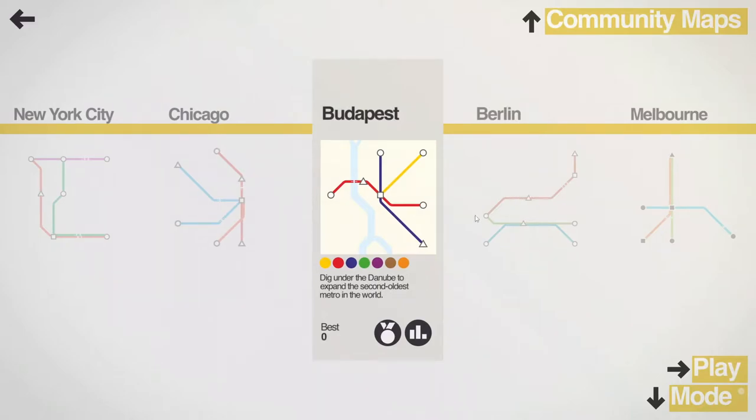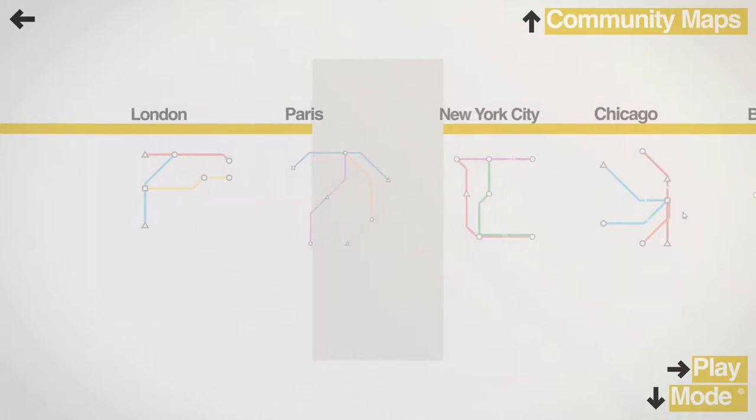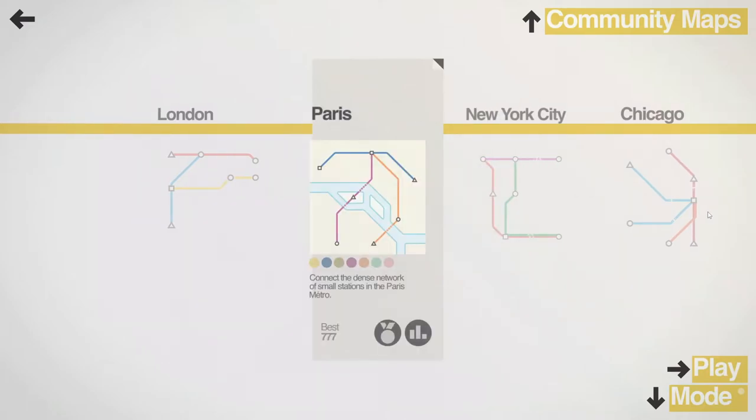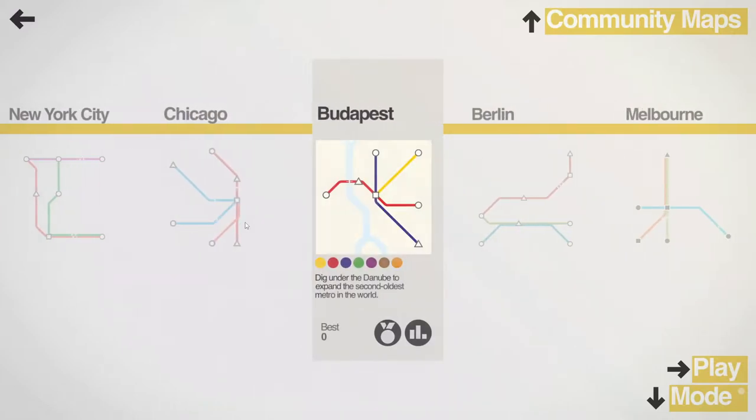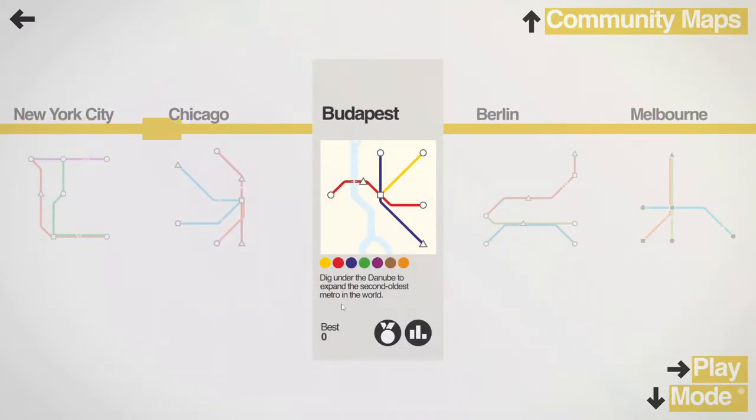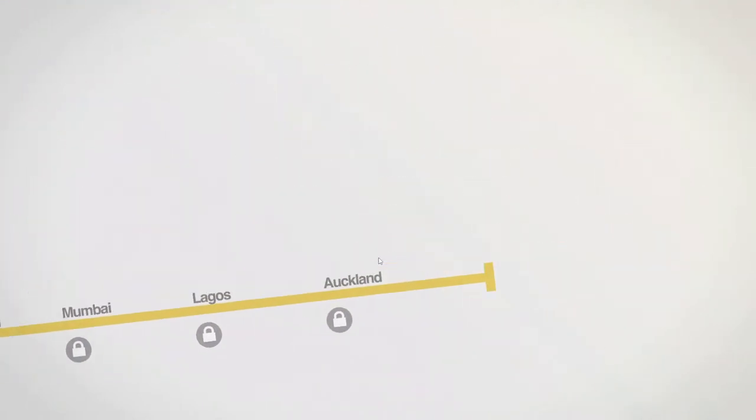Now let's go across the pond. Paris and London are across the pond — we were across the pond, then we came back, and now we're going to go back across to Budapest. Dig under the Danube, which I believe is a river, to expand the second oldest metro in the world. That's amazing. I've never played this one because we have a best of zero, so this is brand new. Let's jump into it and see how good we can do.